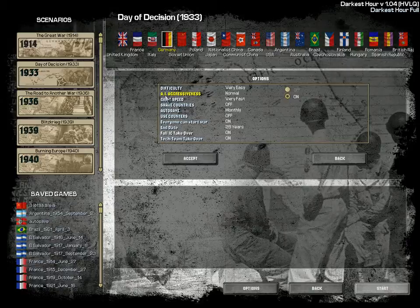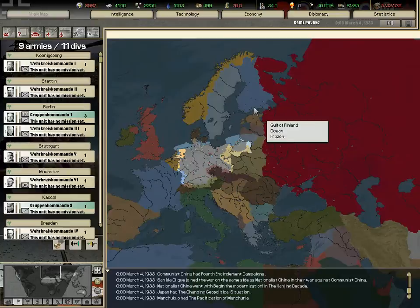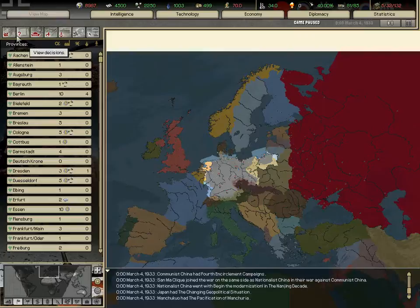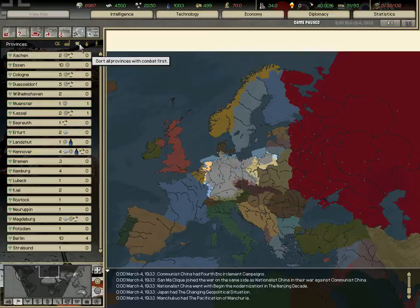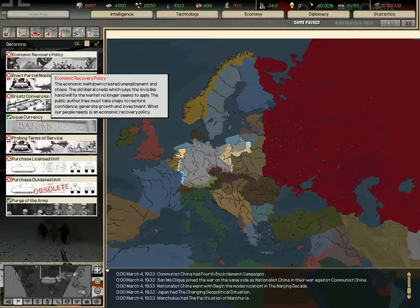I'm going to set the difficulty to normal and start playing as Germany. The game loads and we're back. This is our country — Germany. This box/window thing represents our provinces and how much industry we have.